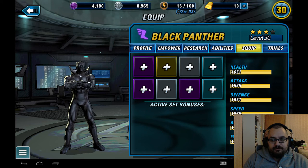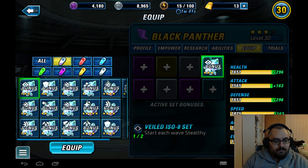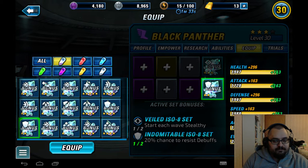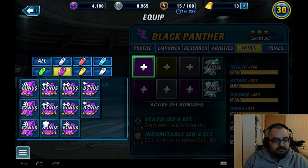His ISOs are three purple, two blue, two white, and one yellow, which is very good. Purple are evasion as main stat, white are speed as main stat, yellow is accuracy main stat, and blue are defense main stats. I'm gonna slot the blue ones with chaotic ISOs because I really don't care about the defense — I want to pump up his other stats instead.